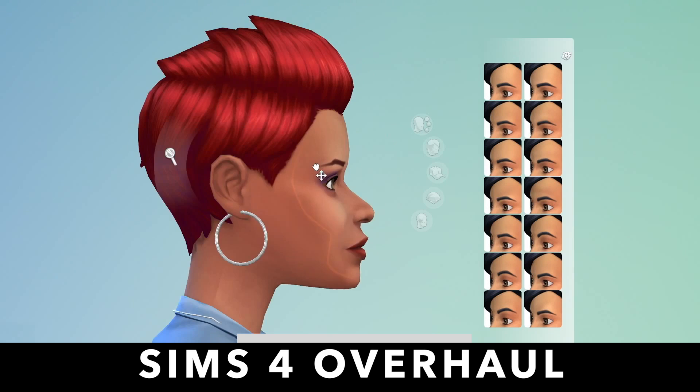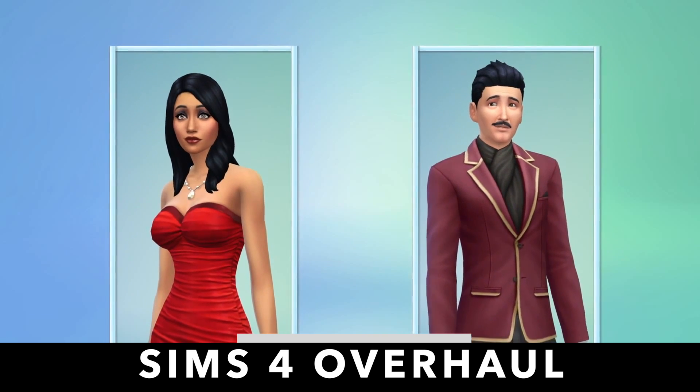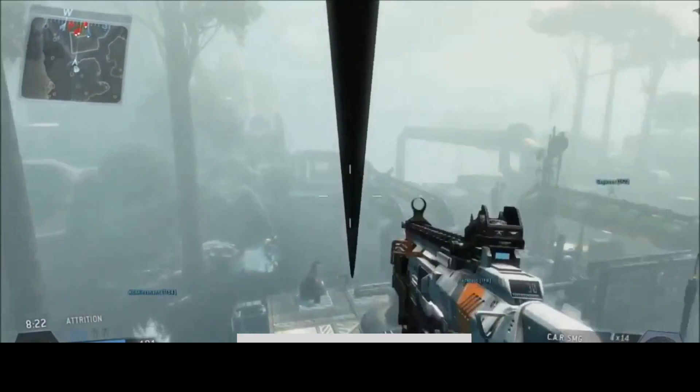That includes curves, different ethnicities, and the ability to get deep into a character's minute physical details. So get ready to replicate all your friends, families, enemies, and framilies into The Sims world.